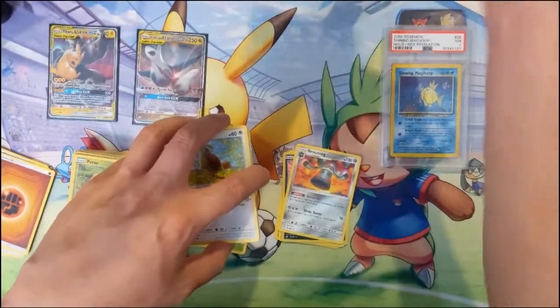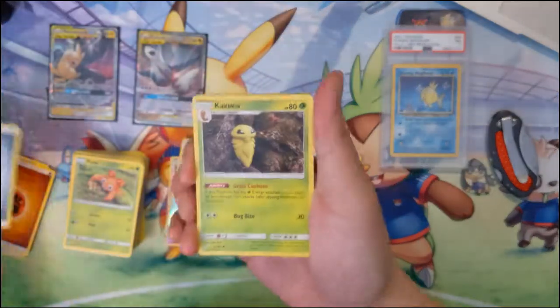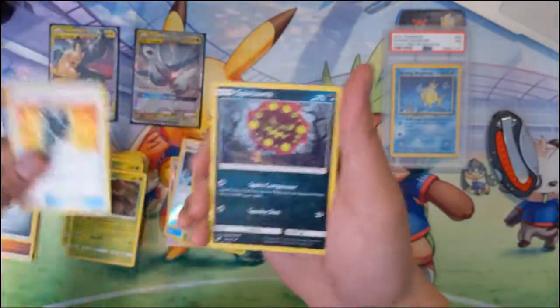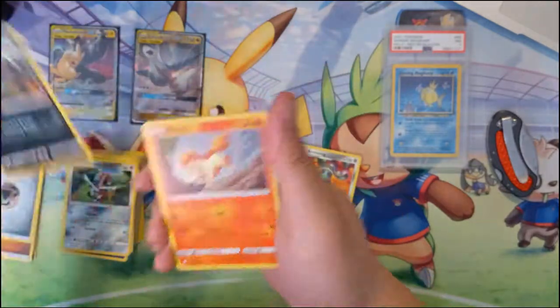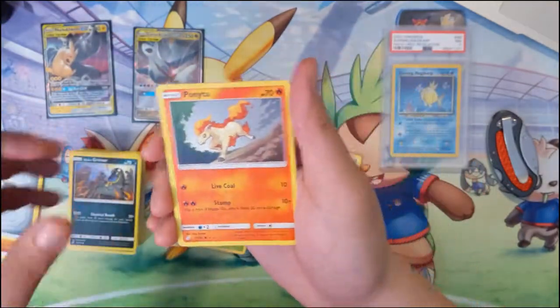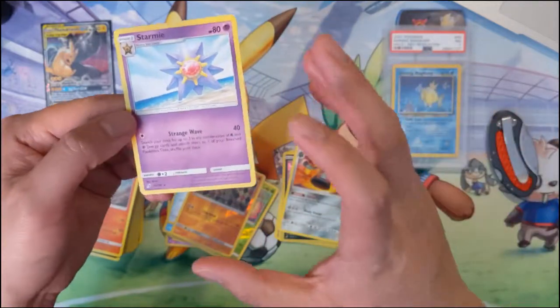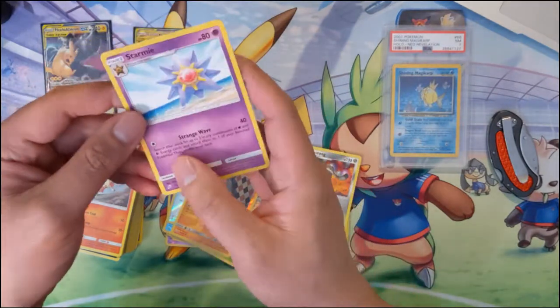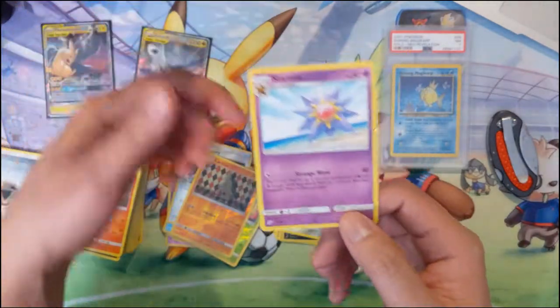There's a Malamar that can ramp up psychic energy — take a psychic energy from your discard pile and add it to one of your Pokémon. So maybe that makes Latias & Latios viable — slap two energy on and occasionally do 240 damage, and if you have enough Malawars just kind of do that every turn. For our last pack of this first opening we got two GX's across 12 packs, which is a pretty good ratio. We got a Larvitar reverse and Starmie.